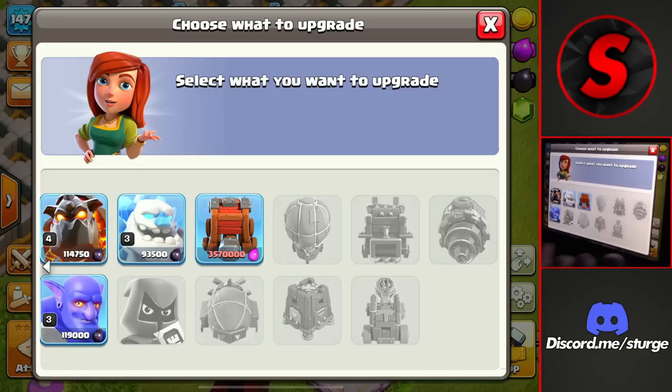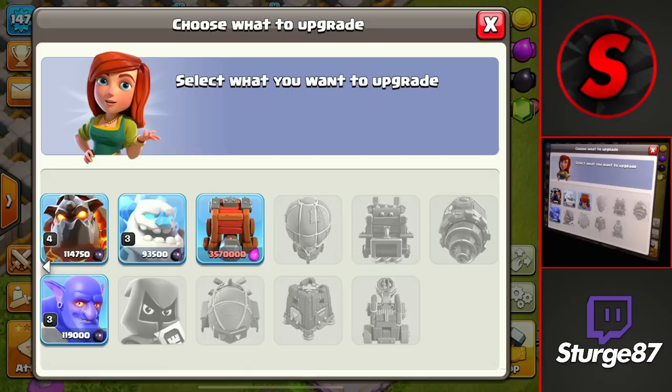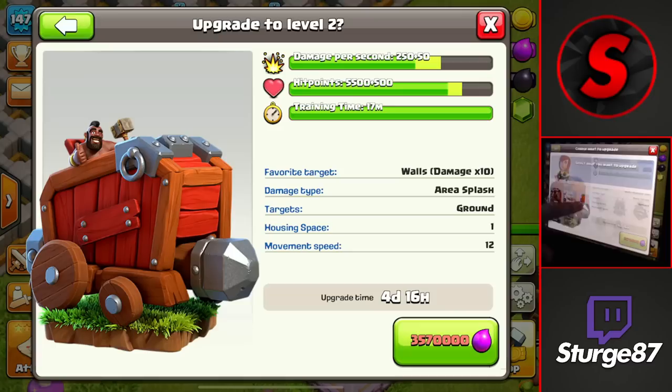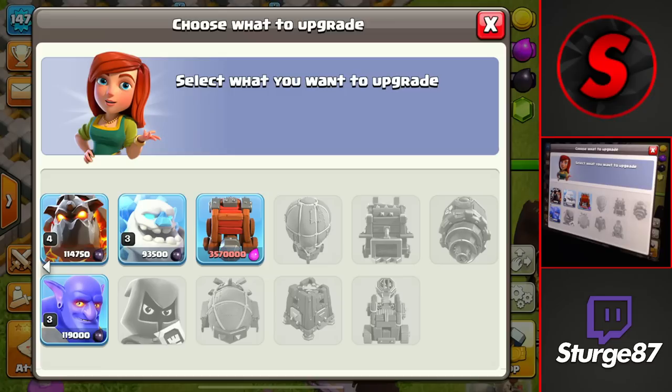The final section is siege machines — we only have three unlocked at Town Hall 12: the war wrecker, the battle blimp, and the stone slammer. I don't have the other two yet, but I'll get them to their next level eventually. You don't really need to upgrade these since you can donate them to yourself through raid medals, so there isn't a big priority. But if you like donating to clanmates, get them to at least level two.